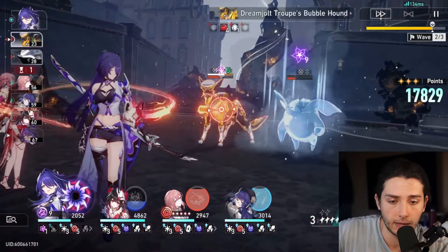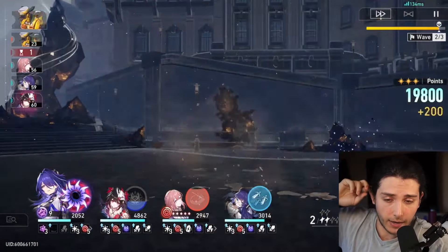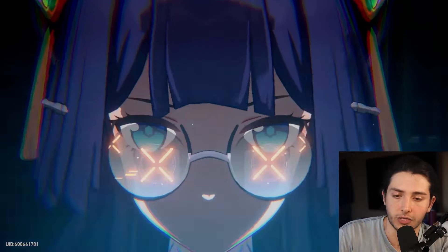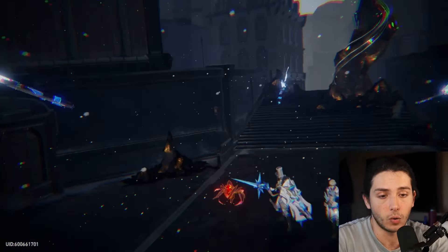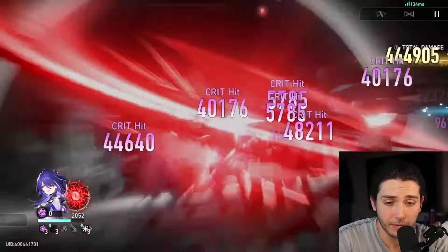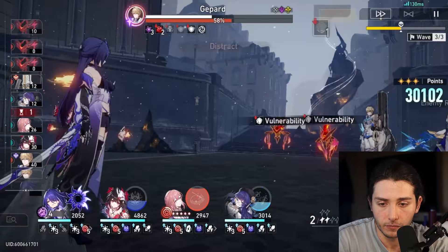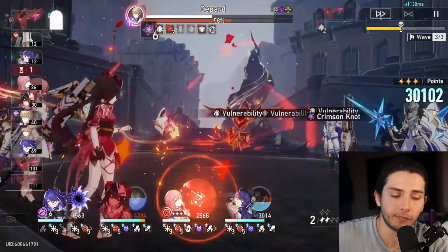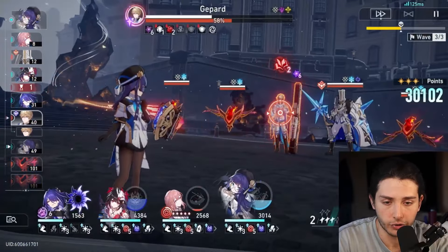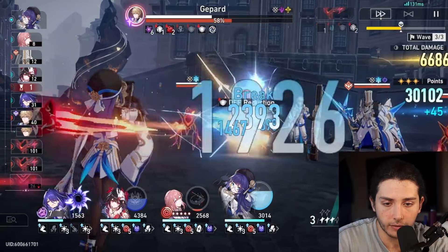For this next wave, preferably we can hold off our ult — that's kind of why I overcapped to three. Now we can save our defense down, we're going to lose a stack here, but then we can pop the ult and eviscerate the entire thing and probably take Japar's health down almost half. And even though the idea in Pure Fiction is to get rid of all adjacent enemies as fast as possible so the main boss dies with a basic attack, it is kind of cool having the boss go down to halfway in one move.